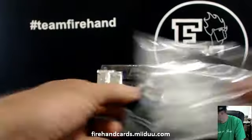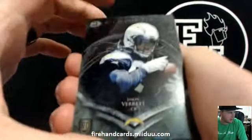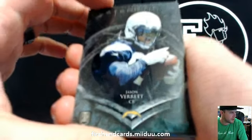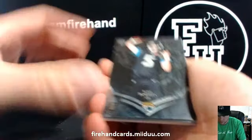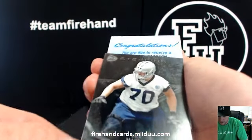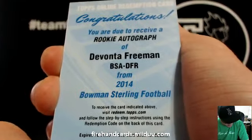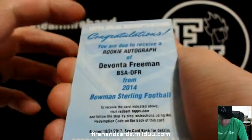Redemption in the first pack, probably Charles Sims. Jason Verrett, Chargers. Blake Bortles, Jags. Zach Martin of the Cowboys. Rookie autograph of Devontae Freeman for the Falcons. And LJ Maya — Cowboys and Falcons combo.